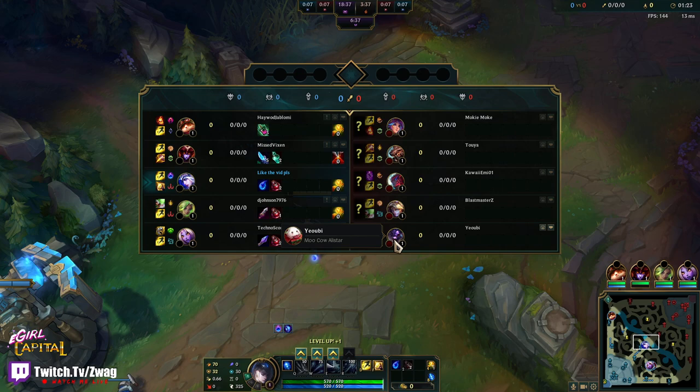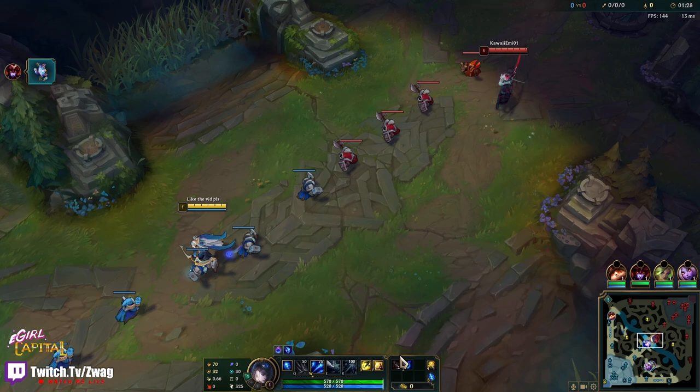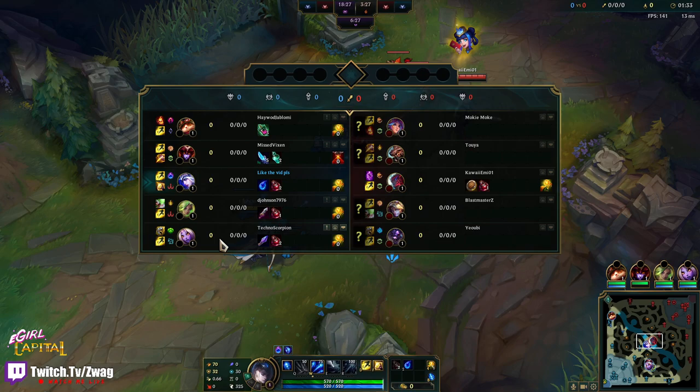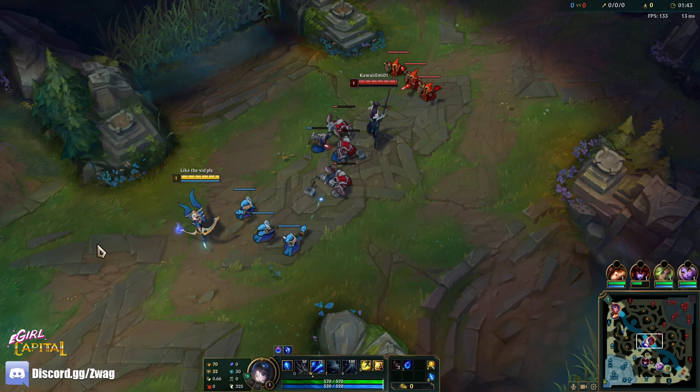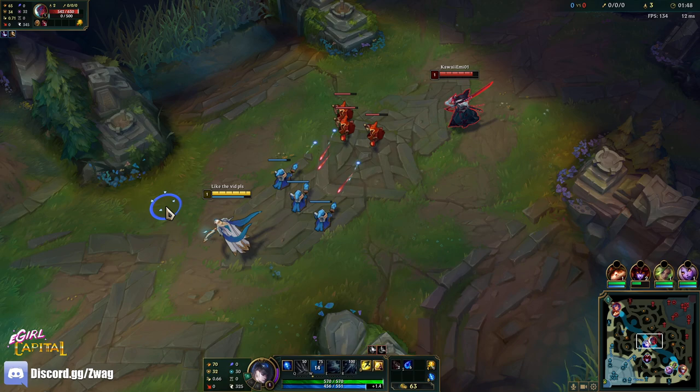They've got a pretty beefy team with Udyr, Lillia top, and Alistar, so we might need a Black Cleaver. But this build is very fun. We're starting a tear just so we can use more W's and stay back. The scorch, cheap shot, and comet all proc on your W — it's so nice, way better than dark harvest.